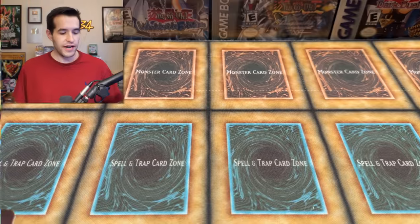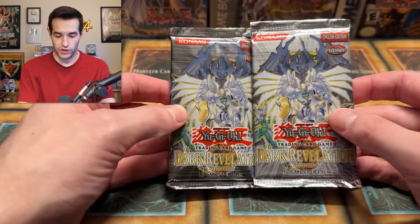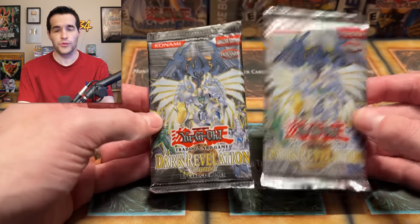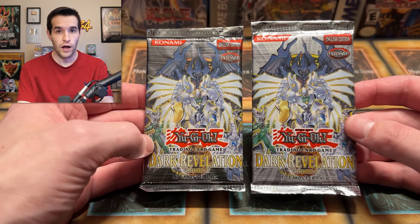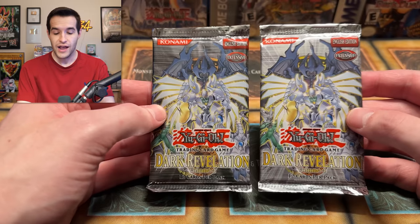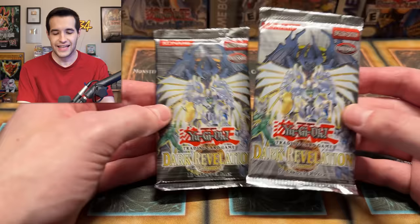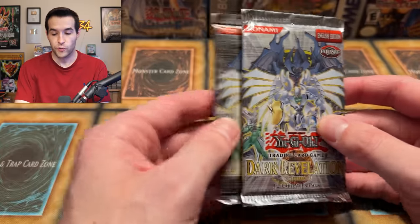Thanks again to Raycon for sponsoring this video. The reprint sets I've chosen today are Dark Revelation Volume 4 — unlike Dark Revelation 1 through 3, volume 4 contains secret rares and those secret rares go for a ton of money. I've only hit one secret rare ever from this set, which was a Satellite Cannon for Kaz. We're hoping we do that today.